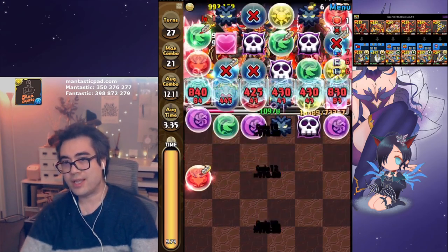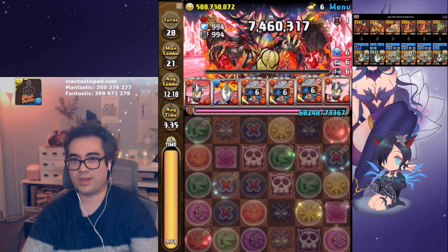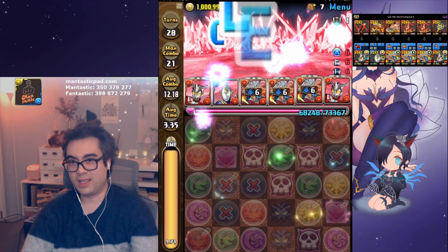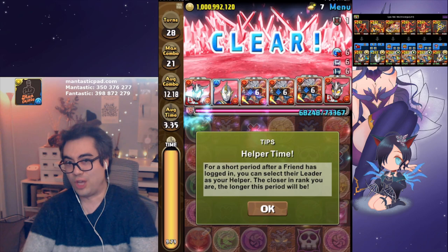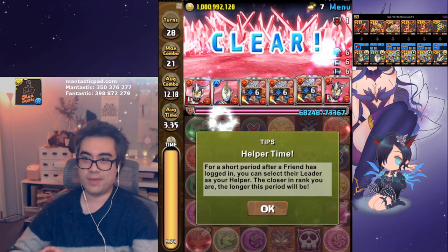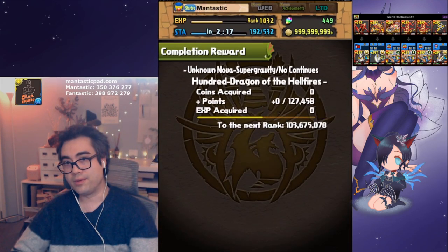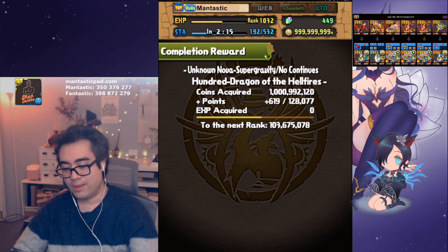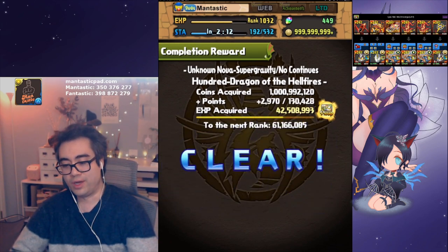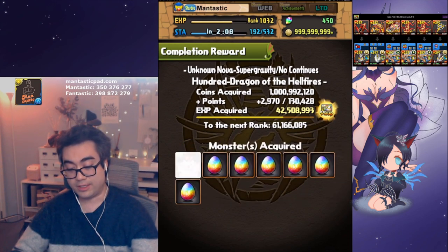I don't really know this dungeon that well, but I feel like the team is just so forgiving for the most part. I think the weapon assists are kind of flexible as well — having the subs and the leader is what really matters. And having some haste to back up in case you get delayed like that. That wasn't the title run — I did the title run without recording, but it's the same dungeon. I should probably record it as well.